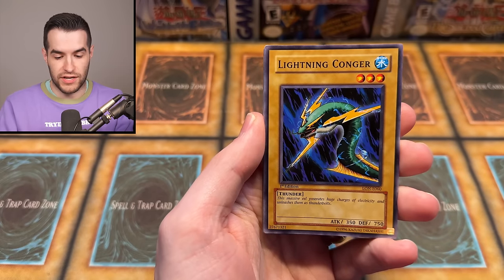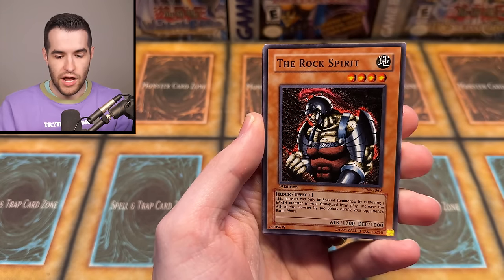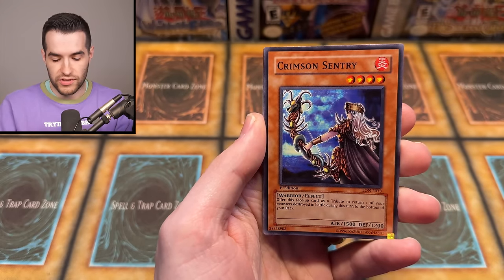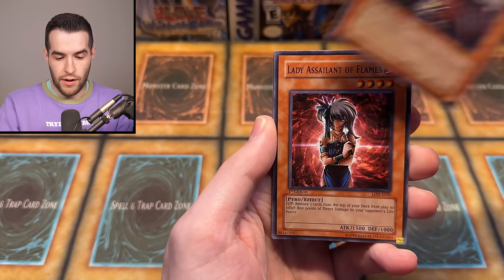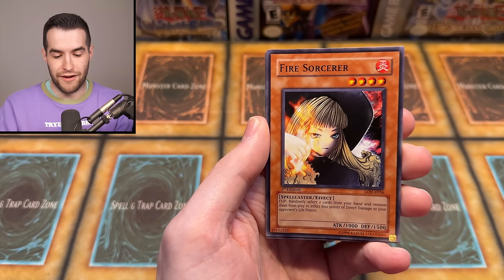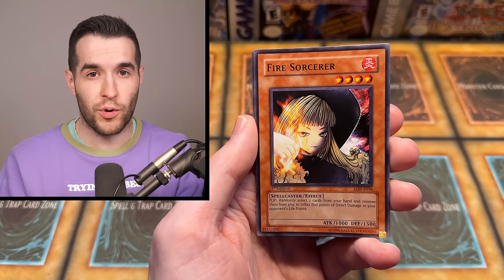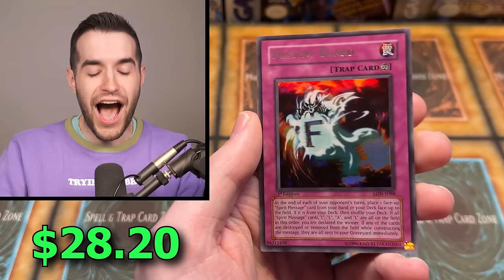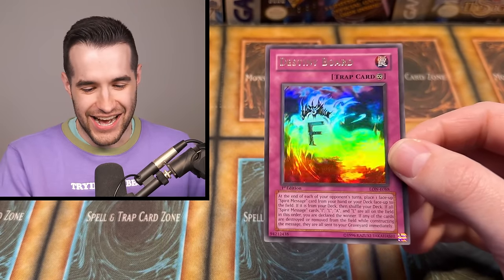We have Supply, Lightning Gonger, Spirit of Flammus, the Rock Spirit, Amazon Archer, Crimson Century — these have very similar vibes. We have the Lady Assailant of Flames, Fire Sorcerer. And finally, one more card — please be a foil. If you guys have enjoyed the video, don't forget to subscribe to the channel for more content like this. Here we go. Oh, the Destiny Board! Ultra Rare! Last pack! Let's go!